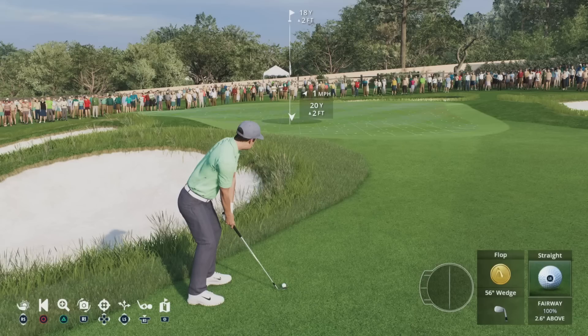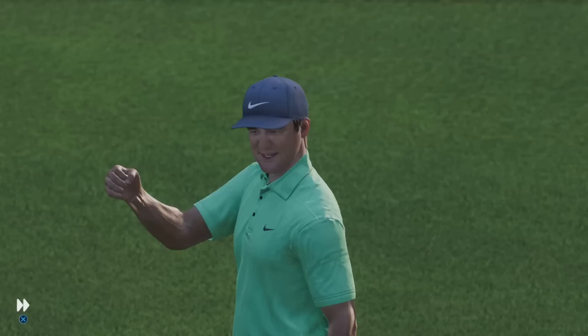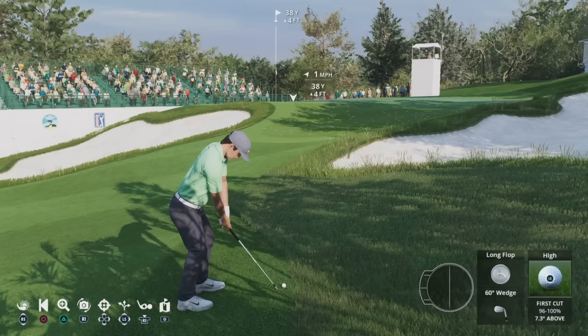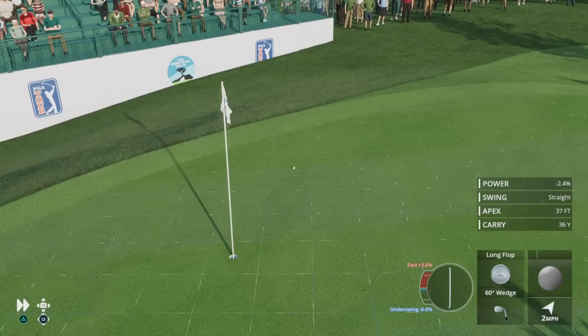Here we have the flop shot. This is a long swing that lobs the ball high into the air and ensures the ball lands softly on the green. Next up is the long flop, which is a version of the flop that goes a greater distance but has a larger shot dispersion. These shots are ideal for anything just short or in and around the green.